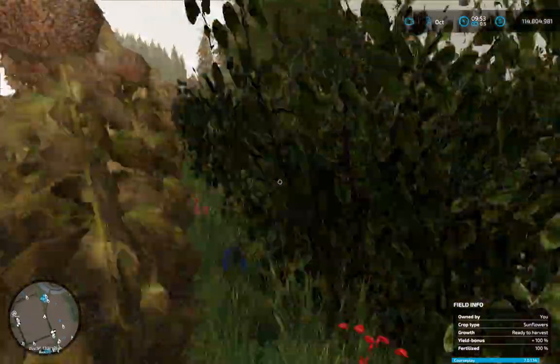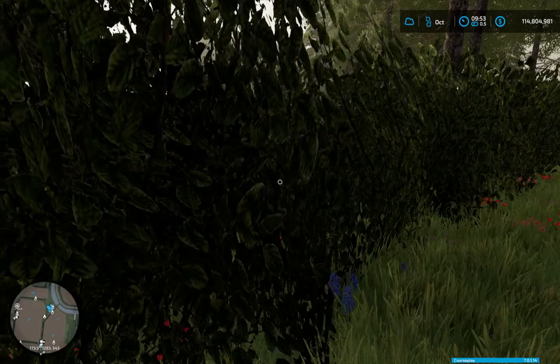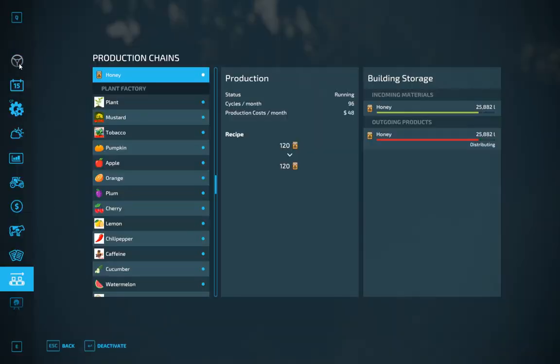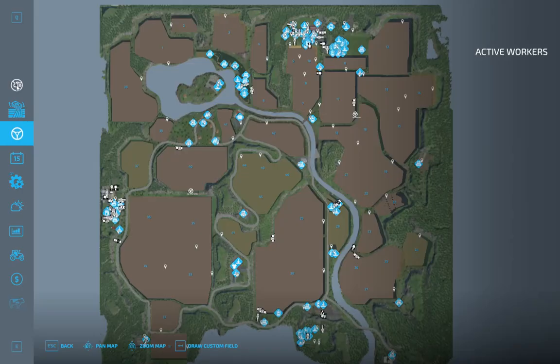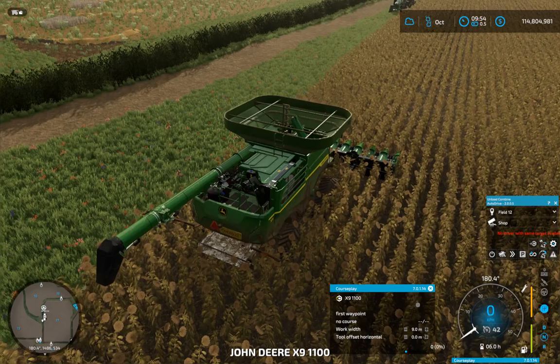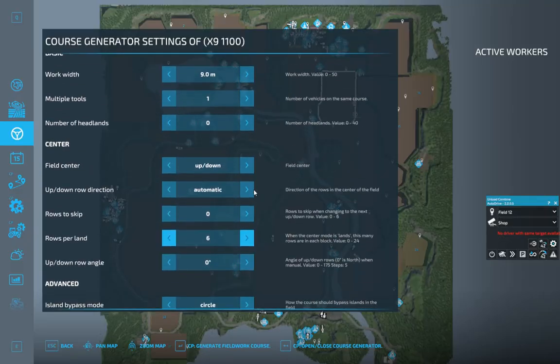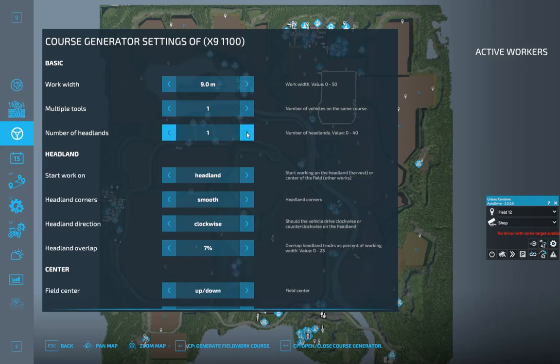Let's just get things up and going. CoursePlay — that's the word. Might as well get the X9 going on this. Let's go ahead and generate that course. We'll do maybe two headlands. Generate that.